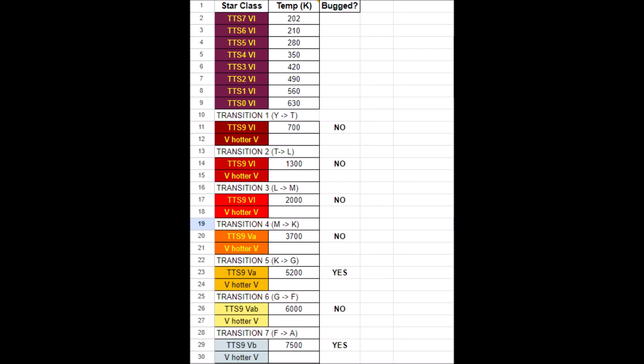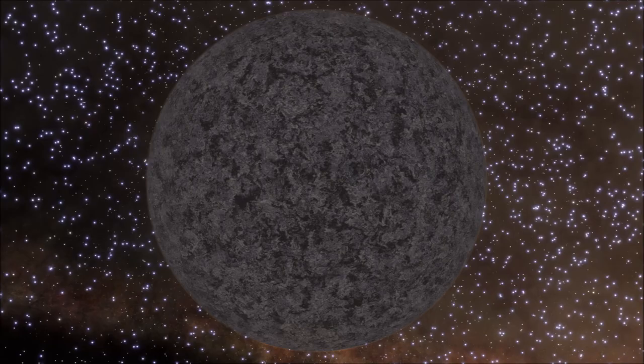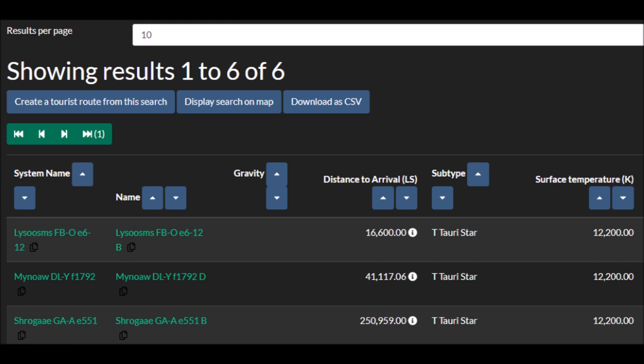My theory was maybe half right — maybe they go by a different pattern and it just so happens that some fell on the borderline of two different class groups. Going one step up from the 7500 transition, I found another bugged one. Now we had two steps in a row where they were bugged. Beyond 10,000 Kelvin, the next step was 33,000 Kelvin, and no T-Tori stars have been discovered yet that go that high. The higher in temperature I went, the less of a sample size I had for a certain temperature. Some I just couldn't get an answer for, as none have been discovered with the temperature I was looking for.